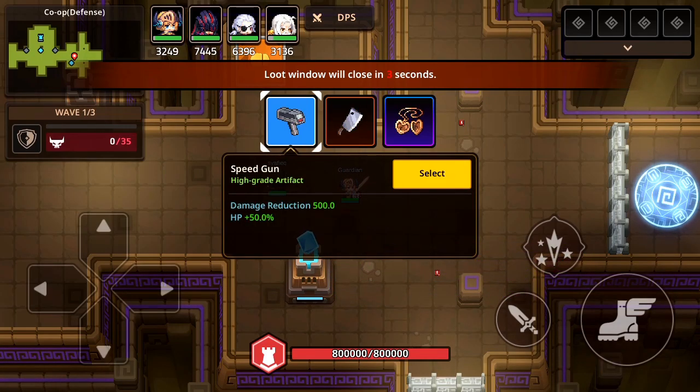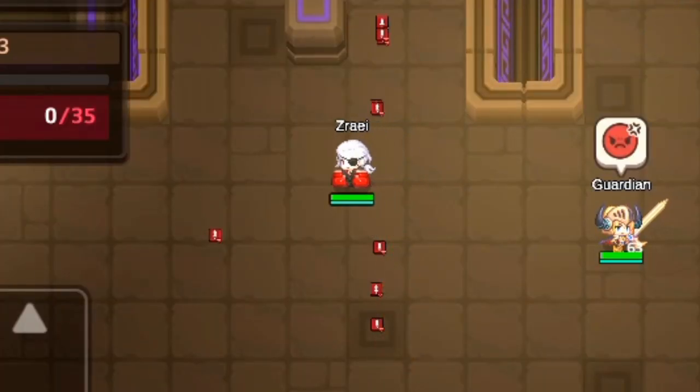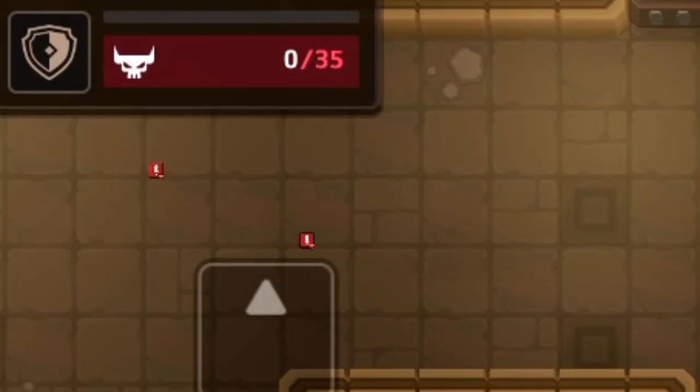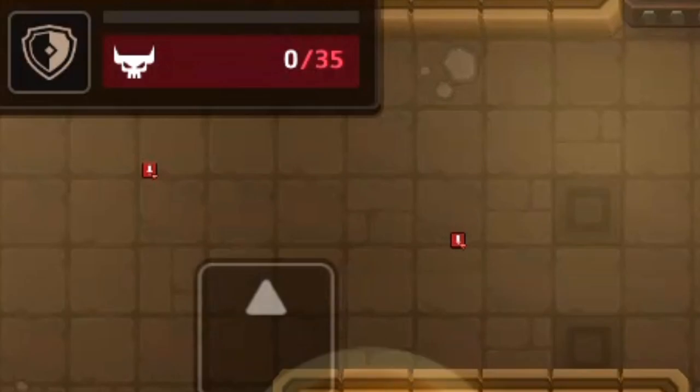This is where it gets a bit buggy. There are a bunch of debuff icons scattering around the map, which is kinda unusual. Some icons are moving or glitching, even though the enemy is not there.